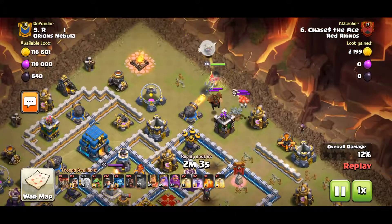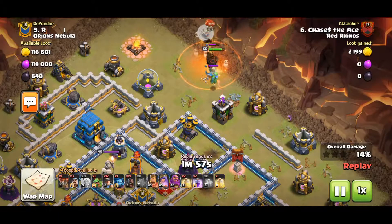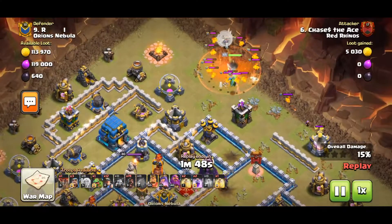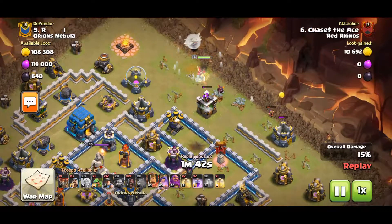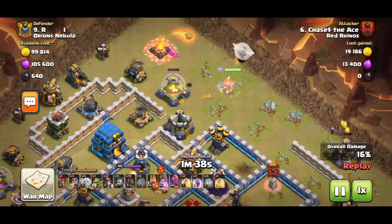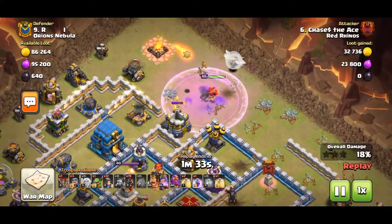I bring the Clan Castle troops up to the top where my Queen is, and a Wizard on the Mortar to help with the funnel. The Poison clips the Air Skellies and also prepares for the Lava Pups that'll explode right now. Now I need to send in a Baby Dragon up at the Builder Hut around 12 o'clock so that my Queen could stay low and get to the Town Hall. The Queen ended up taking that path anyway, so it all worked out.